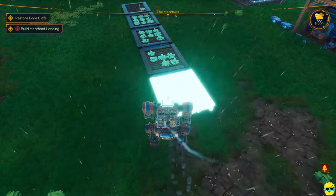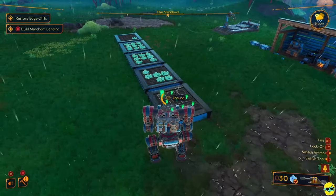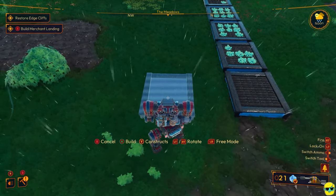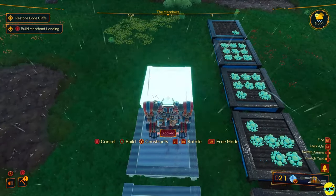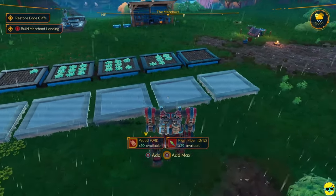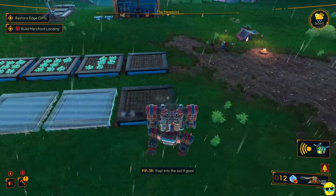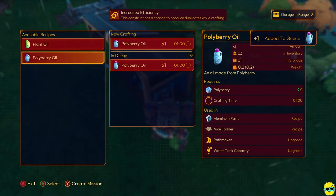So I'm going to finish building this. I like to build beds on a day when it's raining because it's free water — makes life easier. And there we go, I planted another one. Now I could even build more if I wanted to. What I like to do is leave enough space in the middle so that you can walk through with your mech in between the plots. I'm not going to build all of these, I'm just laying in the blueprints. Let me get some more polyberry oil queued up.